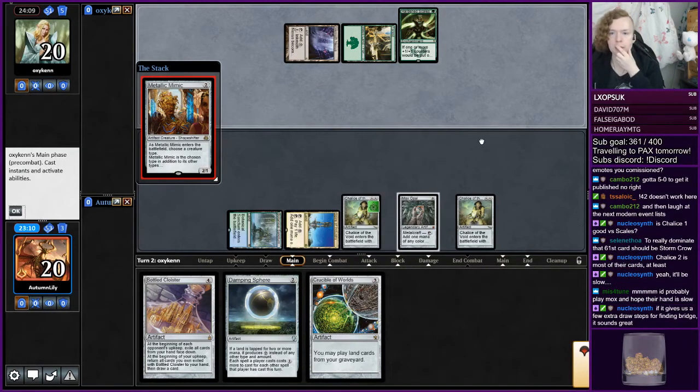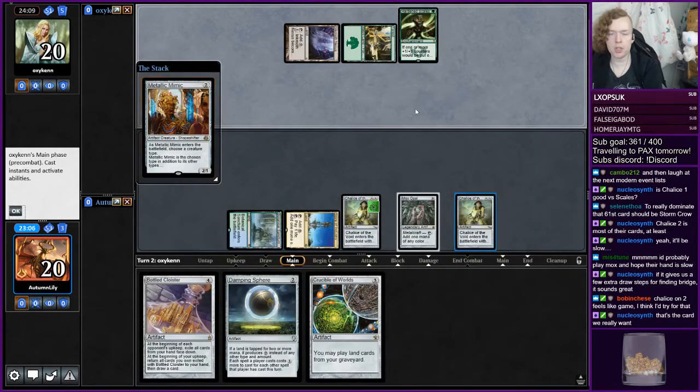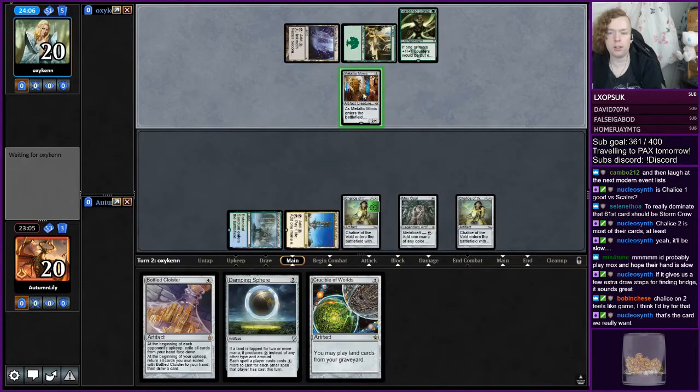Metallic Mimic. This makes me feel really good about this Chalice on zero, because otherwise they could dump a bunch of Hangarback Walkers for X equals zero just to build a board. So this has actually worked out nicely for us.